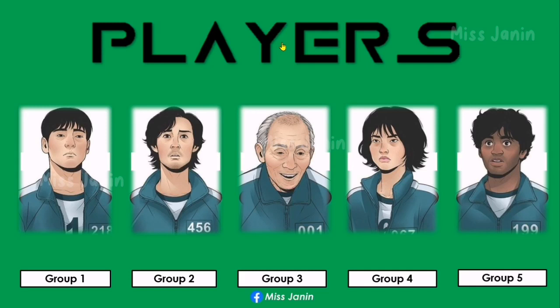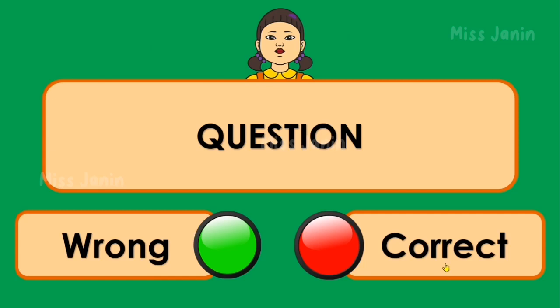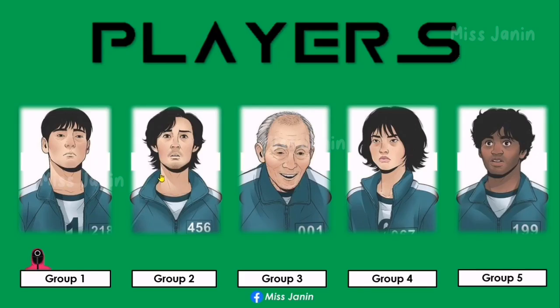If the group got a wrong answer, click their group character. The pink guard showing means minus one life. Click Background for the next question again. No pink guard means a correct answer. Proceed to the next question.